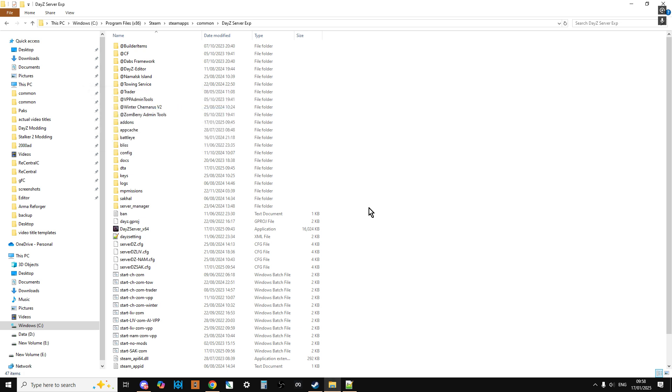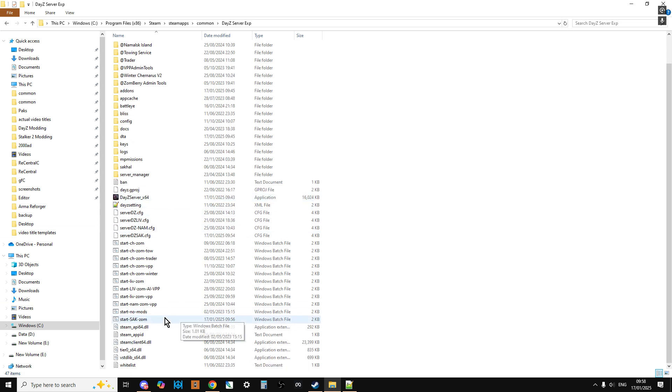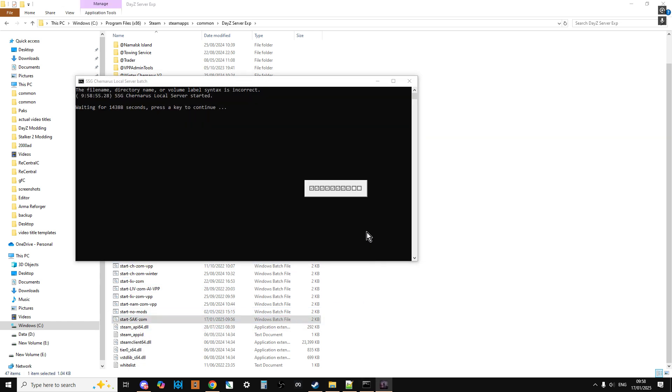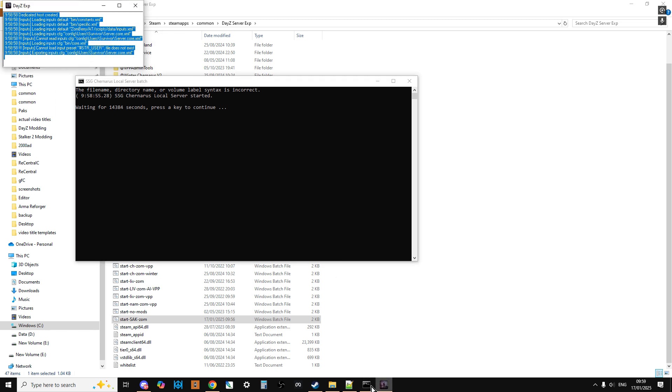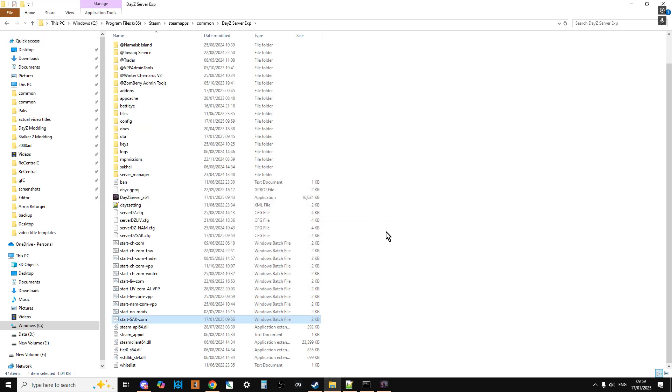There's a bit of a gamble here - I haven't tested this before recording the video, so let's see if it works. Let's start Sacal with ZomBeri - that's going to fire up. Generally, if we just watch what happens and these two windows stay open, things are going to be okay. Seems all right.